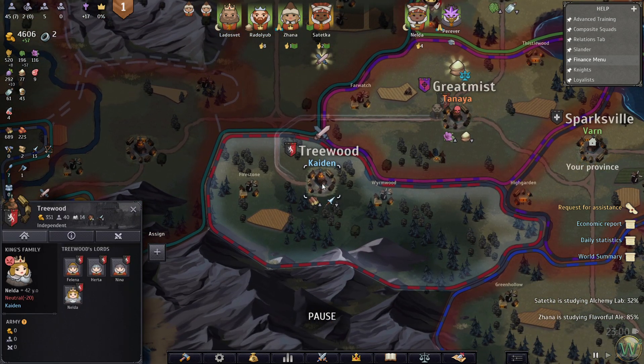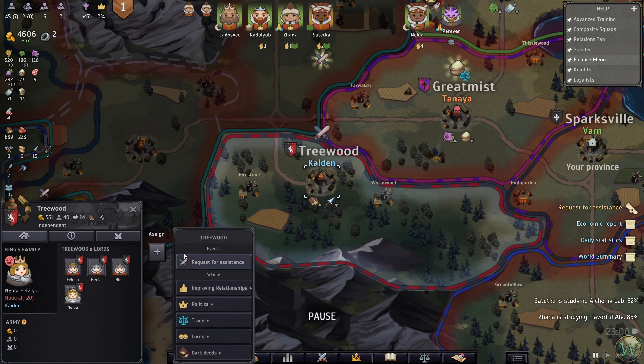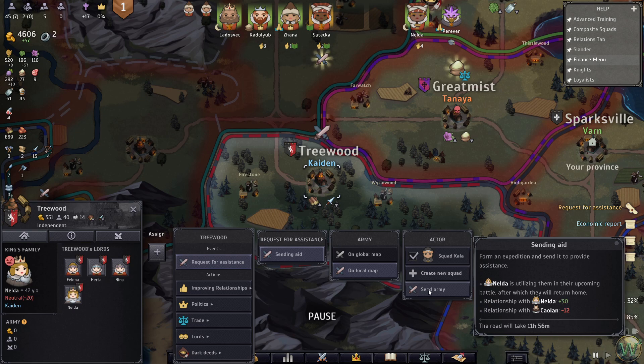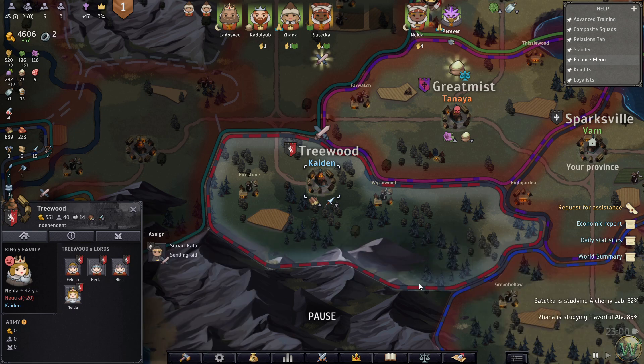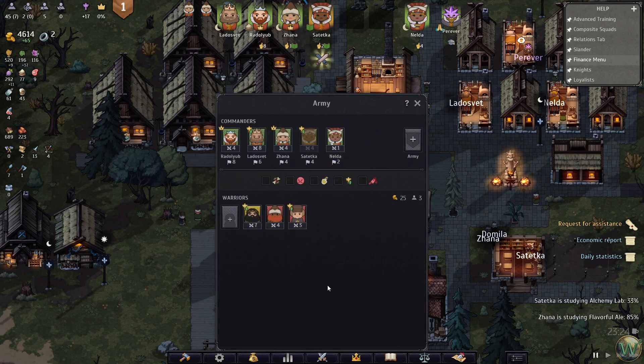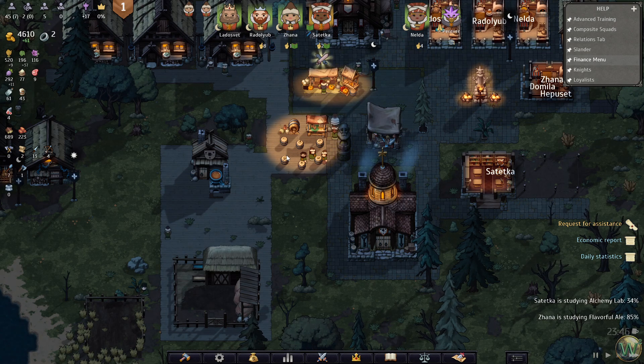Another request for assistance - Treewood, you are just constantly getting slammed here. Bright Veil is planning to plunder Treewood. I guess we can send this squad here - I don't even know what that squad is.